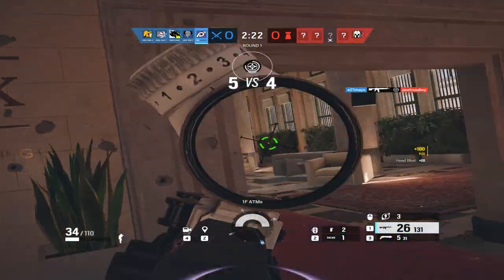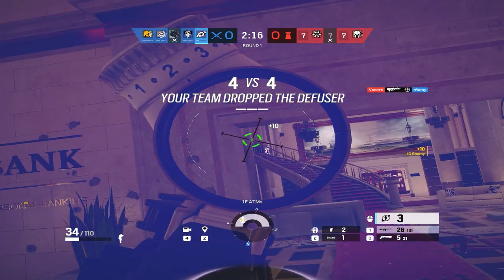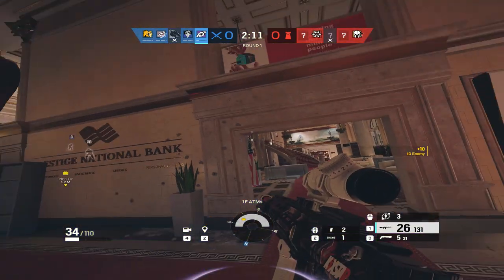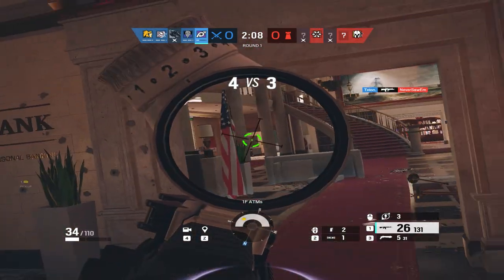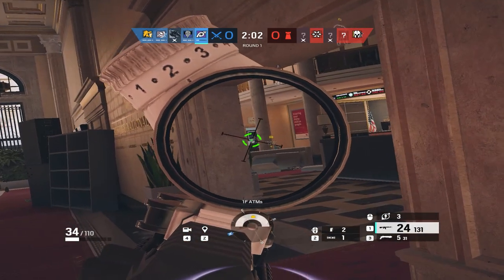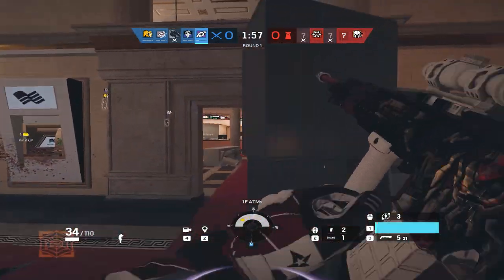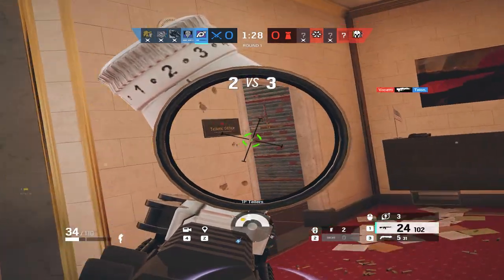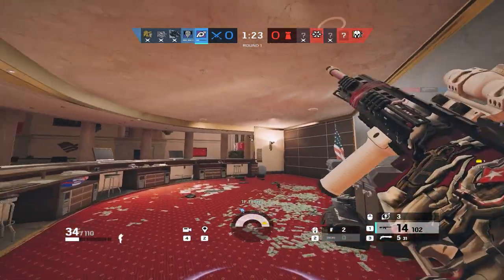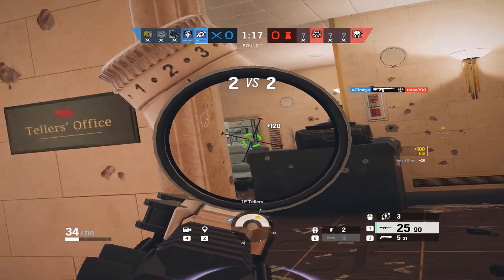This brings me to my next point: don't always play with your scanner on. In lower elo especially, I see the Jackal player constantly having the scanner on, and it ends up getting them killed. When you are shot, it has the same fuzzy effect as the Mute jammer, which can inhibit your ability to see and take the gunfight. Keep the scanner off for most of the round, and only activate it when you know someone is close and you want to scan them, or when you need to track where footprints lead.